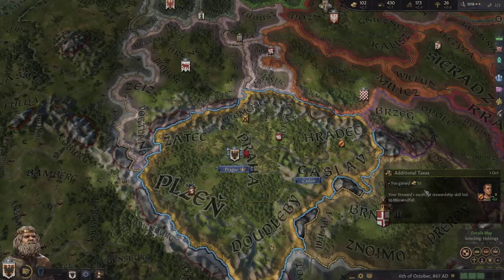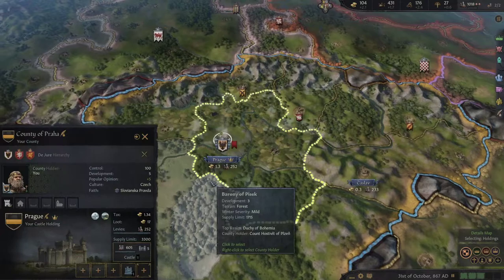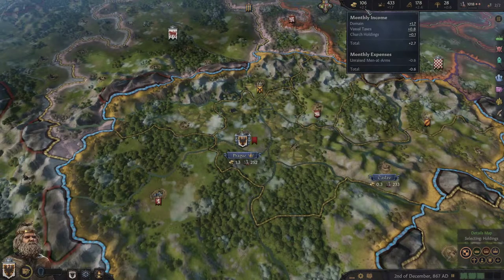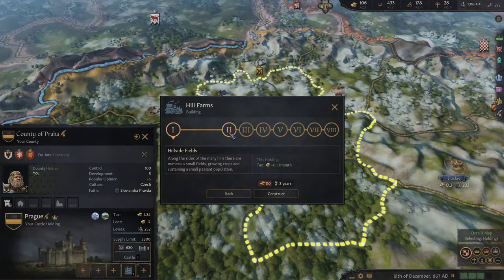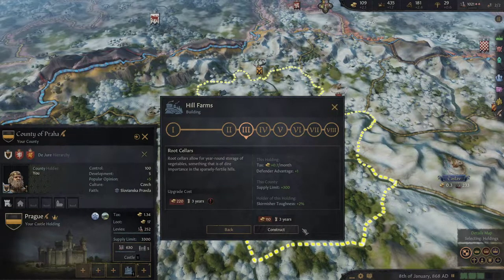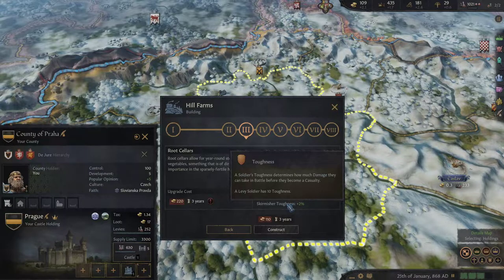Additional taxes — you gained 85 ducats. Our steward's excellent Stewardship skill led to this windfall. So we have more money. I think we should develop Prague first. We could build hill farms, which increase our tax holdings by 0.3 per month — not impressive at the beginning but better than nothing. You can upgrade farms over time: hillside fields, then fell pastures, then root servers and so on, which gives more taxes, advantages for defenders in battle, more supply limit and even toughness for our skirmishers.